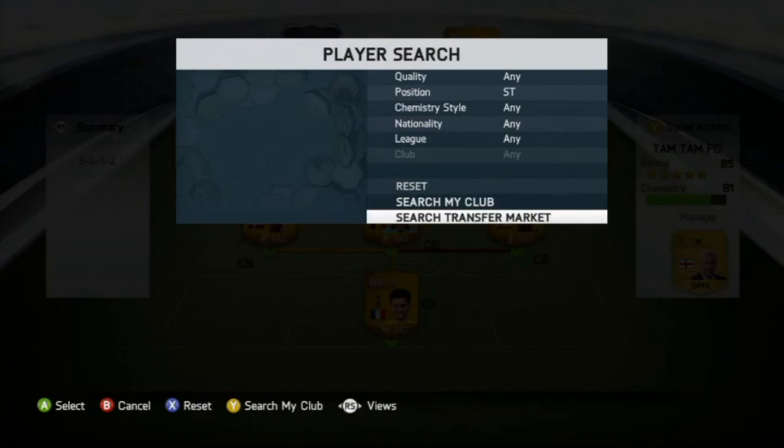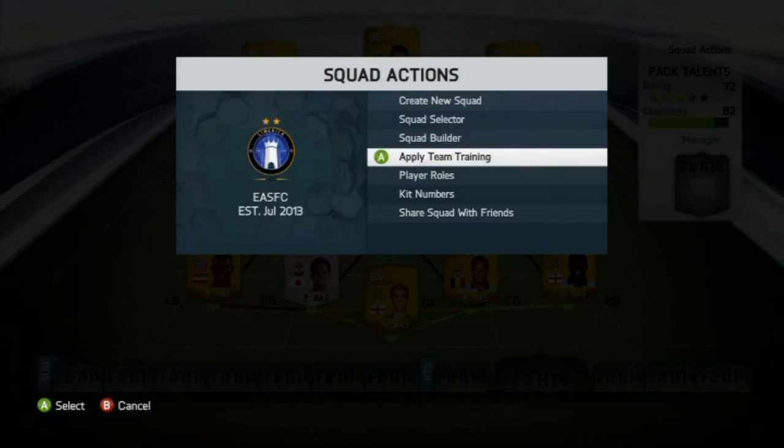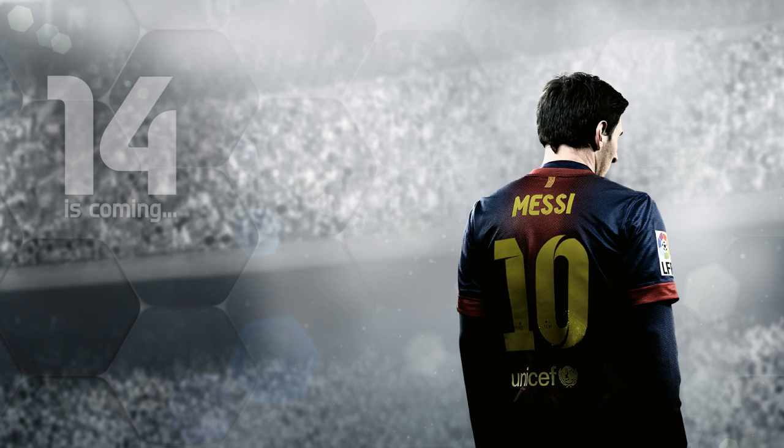The last thing I picked up in the trailer was the squad actions menu — you've got create new squad, squad selector, squad builder, and apply team training. There are no formation or morale cards now. You've also got player roles and kit numbers, so we can adjust the numbers on our team. And you can share your squad with friends straight from the menu, which is really cool. Hopefully you've enjoyed this video — Ultimate Team is looking pretty good this year and I'm very excited to play it. Let me know if you've pre-ordered or if you're waiting, and I'll see you next time.